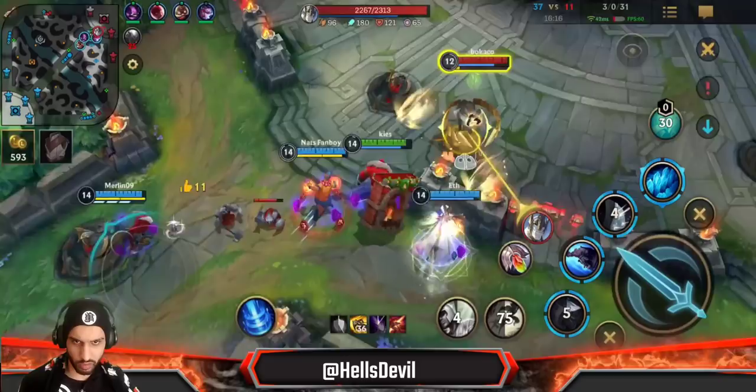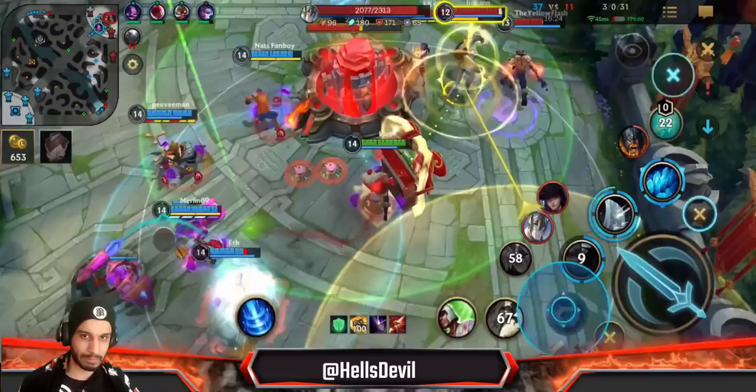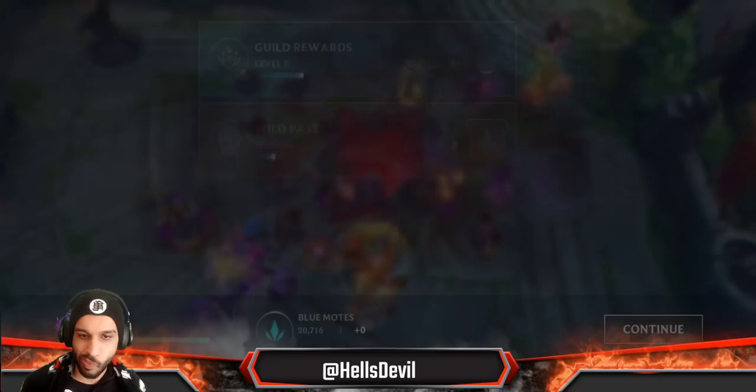Enemies can just surrender at this point. He's holding them, tanking up the damage like a real support should. Let's take a look at the end screen — he's Master rank, MVP of course: 3 kills, 31 assists out of 37, participating in 34 out of 37 kills. Thank you so much for watching, massive shout out to Keys for providing this gameplay. Check him out, and I will see you all in the next Wild Rift video.